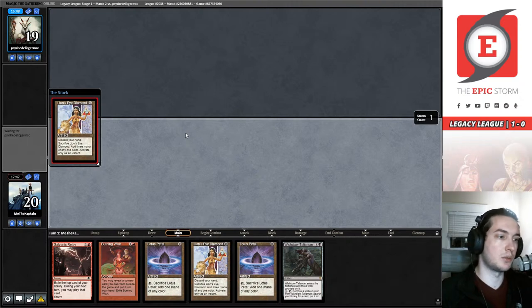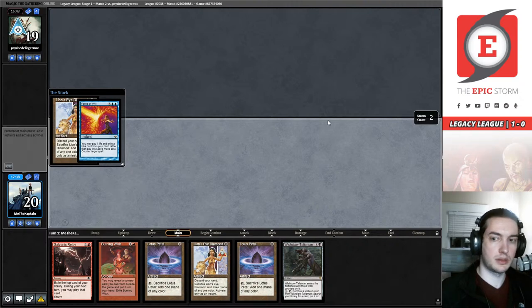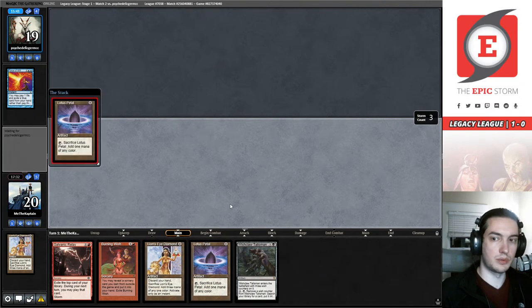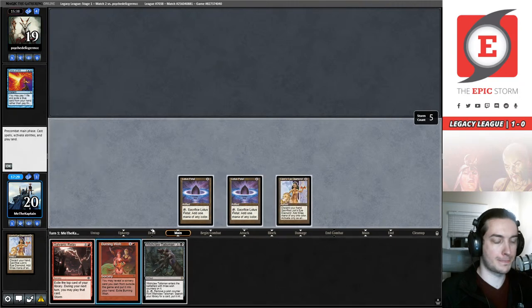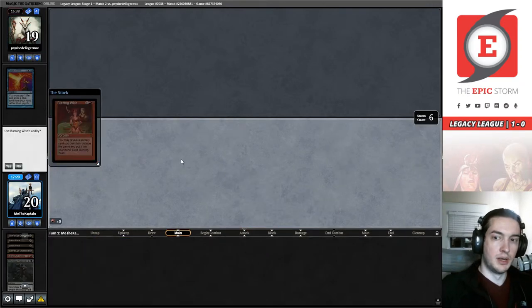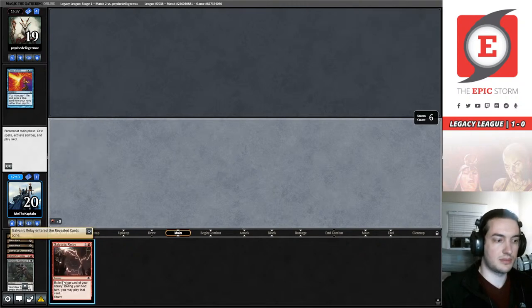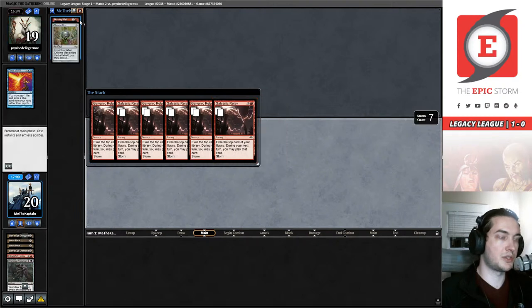We're going to goldilocks this music situation — Brian don't you worry. They're determining what they're going to pitch for this Lion's Eye Diamond — it's going to be an Expressive Iteration. I can play Wishclaw Talisman so I can keep the LEDs if I get Forced. I'm just going to Relay them — they've cast a lot of spells; sideboard Relay seems like a great time. We're going to hold priority as we cast this Burning Wish. Oh — Surgical! Yeah, sure. We're going to pop out our exile zone.